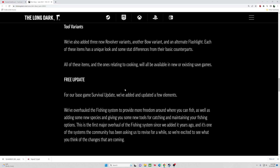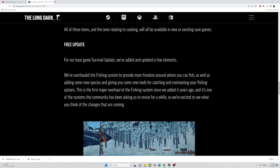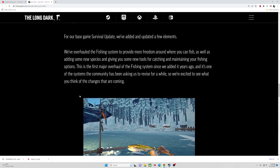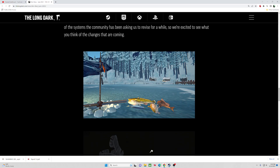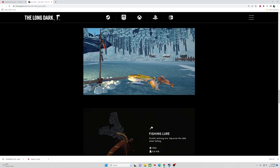Now for the free update for those who haven't dived into the DLC. In the base survival game they added and updated a few new elements. They will overhaul the fishing system, provide more freedom around where you can fish, introduce some new species, and give you new tools for catching. This is the first major overhaul of the fishing system added eight years ago, a system that players have been asking them to revise for a while. Looks like we can make our own fishing spots!